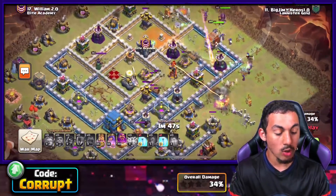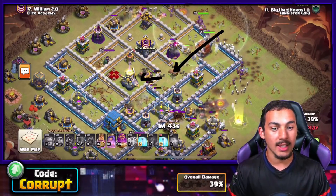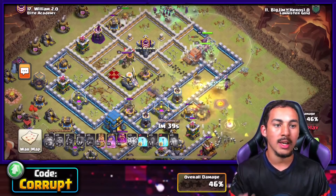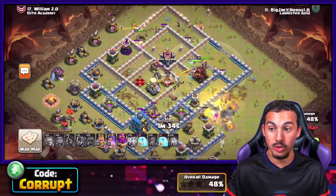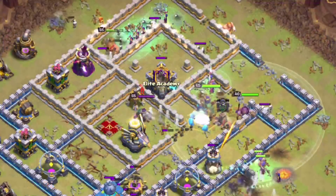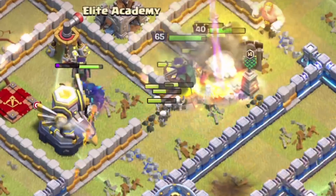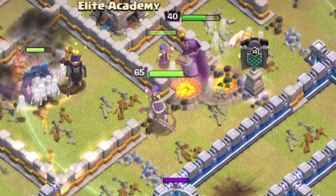The log launcher is able to open three buildings: the third Inferno, the Eagle, and the Town Hall. These three buildings are super important — you want to make sure you're getting rid of them. There are a lot of witches spread across, but having tankage from stuff like PEKKA, Ice Golem, or super giants on the outside can really help a lot.